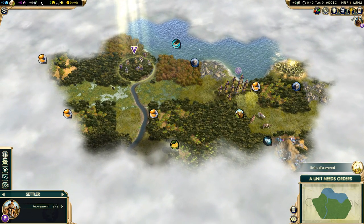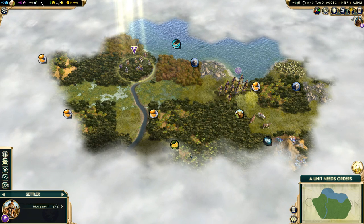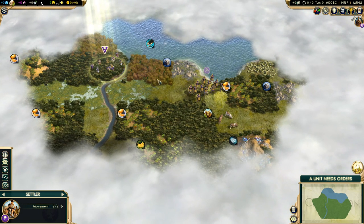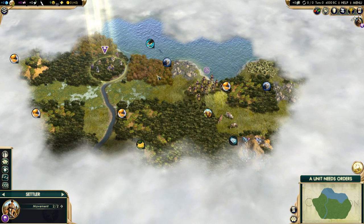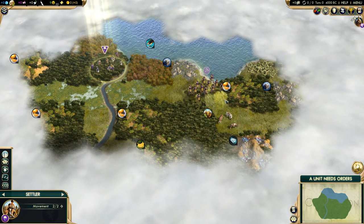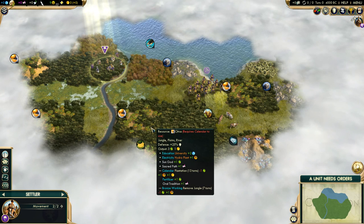This looks like a really good start. We have two — actually three Citrus and a Banana. We don't get that Cattle. If I move over here I get even more stuff — I don't get the Gyms but they're in my fourth ring. I think I'm going to move here. I still get four Citrus. Even though Citrus when it's improved isn't that great of a tile — let me check.